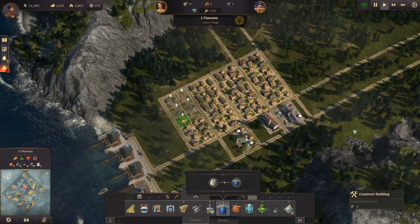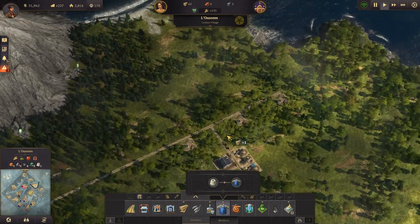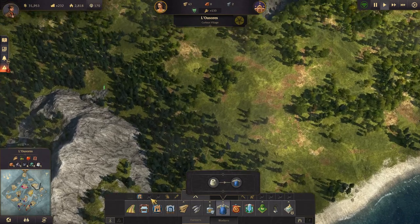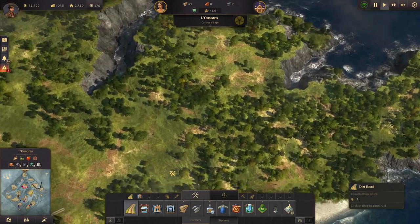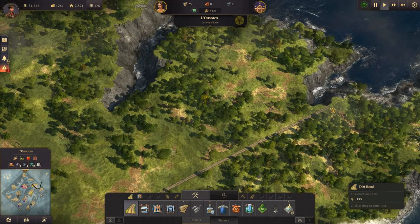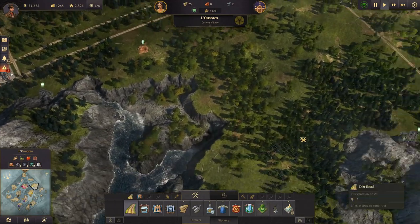We need to upgrade these residences and get some worker clothes going. I'll do farming down here, industry up here, and the town down in this area. I'll need to run quite a long road for that layout.